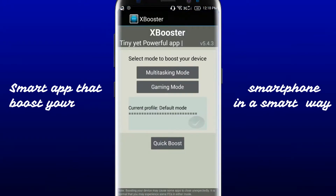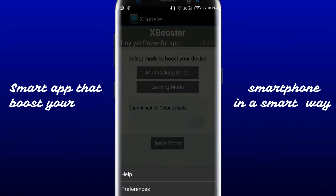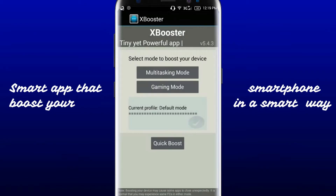I have already mentioned that you need a rooted device. You get three buttons here for your profiles — gaming or multi-tasking — and also a menu button. I press that to get the preferences. I'll come to that later, but what it does is change some settings to give you performance according to the profile you selected. What does the quick boost do?